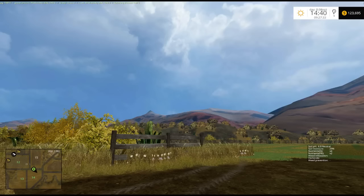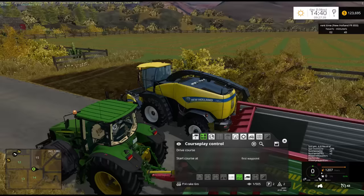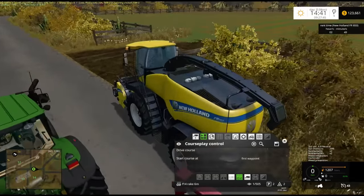Hello everybody, Ian Robson here. Welcome back to American Outback. Today we're going to do a little bit of foraging with the Forage Harvester. This is a rental — we picked up the New Holland FR850.